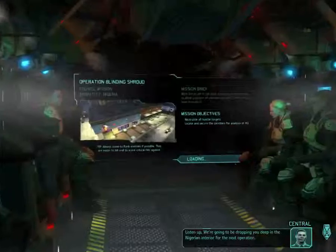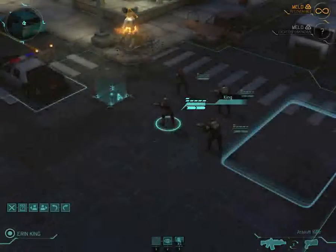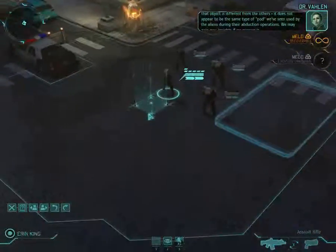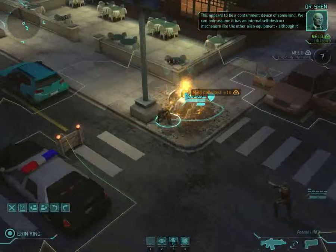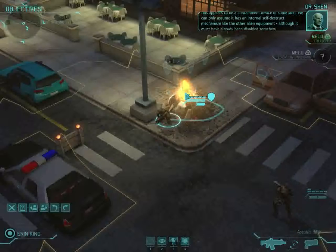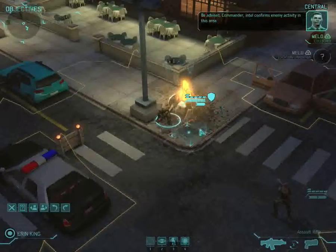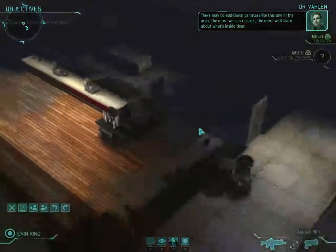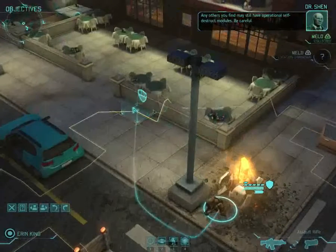Listen up. We're going to be dropping you deep in the Nigerian interior for the next operation. That object is different from the others — it does not appear to be the same type of port we've seen used by the aliens during their abduction operations. We may gain new insights if we recover it. This appears to be a containment device of some kind. We can only assume it has an internal self-destruct mechanism. Be advised commander, there may be additional canisters like this one in the area — the more we can recover, the more we'll learn. Any others you find may still have operational self-destruct modules. Be careful.